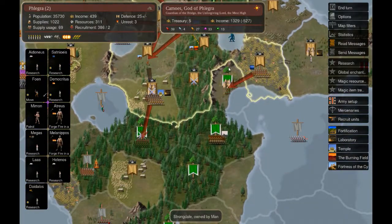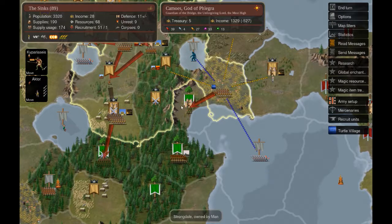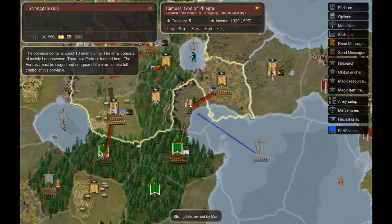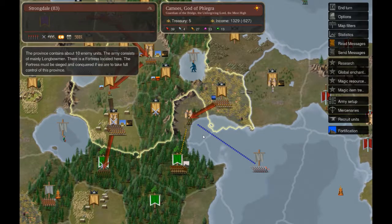Let me show you what I have for this turn. We will attack after defending last turn. The army of Kipariseis - the tyrant - is going to move out to this province to try to get that fortress. Kipariseis can by himself cast Flaming Arrows, so we'll have Flaming Arrows right at the start of combat. He'll also be with Actor, who has the Helmet of Heroes giving plus three morale to all the slaves.